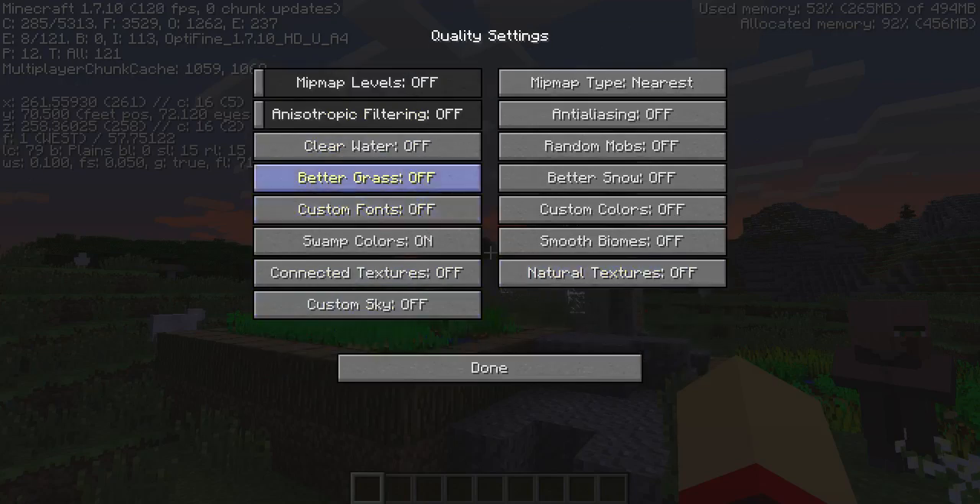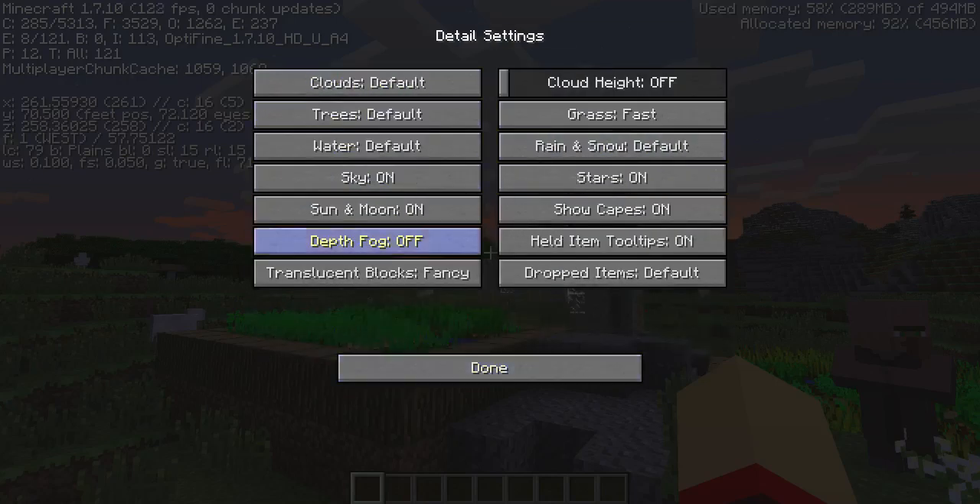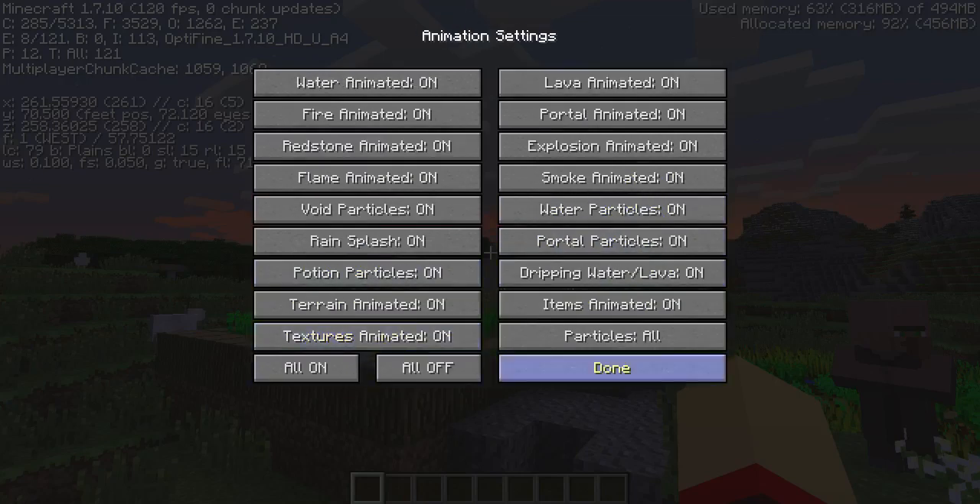I've got all the extra Optifine things that aren't part of normal Minecraft. Everything's on max — you can see translucent blocks are fancy, all that jazz. Got all of the particles on, all of them.